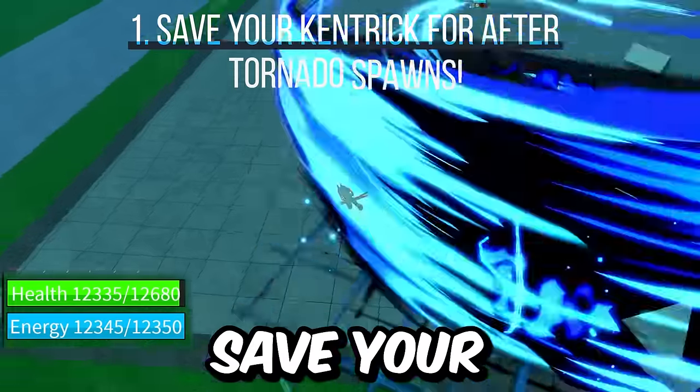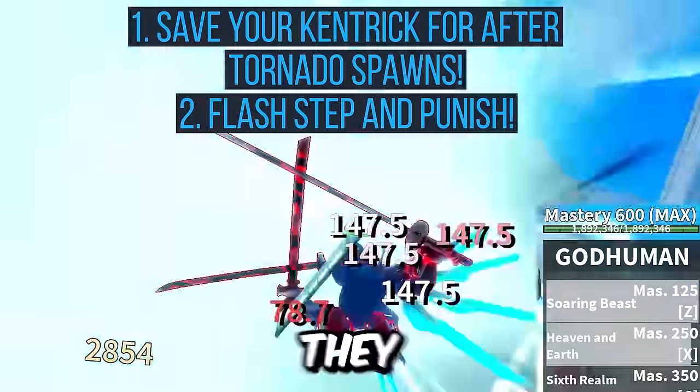Quick recap on the defenses: save your Ken for after the tornado spawns, and if you Ken trick, punish them as they approach.